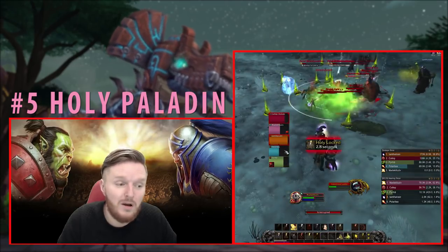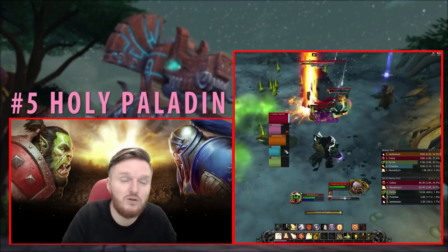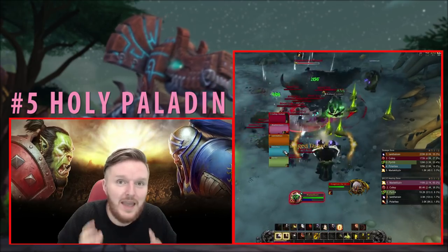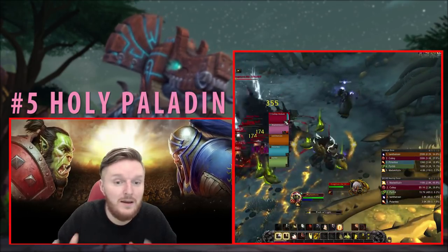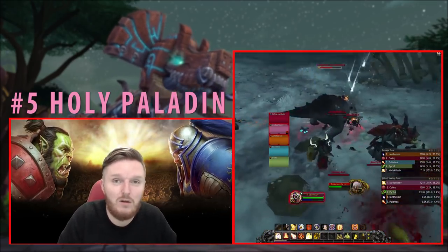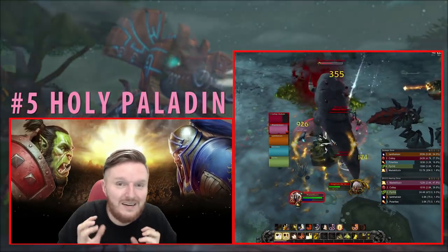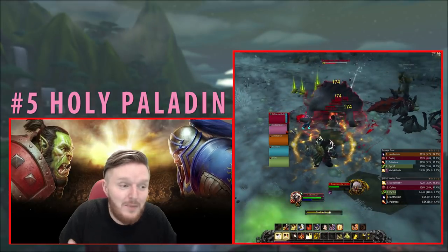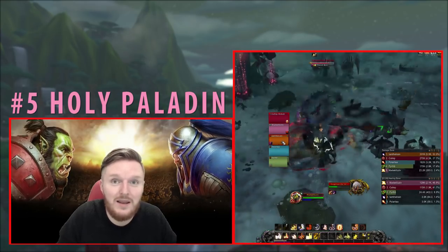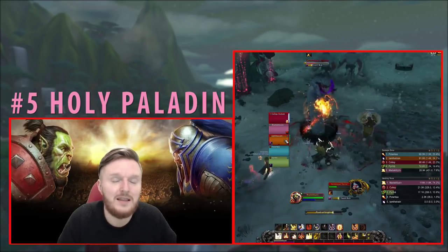In BFA, you no longer have Tier's Deliverance, and your Aura Mastery — whether using Aura of Sacrifice, Devotion Aura, or Aura of Mercy — is not a gameplay-engaging cooldown. You just press Aura Mastery and go about your business. You don't have as many cooldowns anymore, so the gameplay is relatively simple. It comes down to Holy Shock, Light of Dawn, and fillers — Holy Light or Flash of Light depending on your situation, your mana, and whether you have Infusion of Light procs. It really isn't that difficult to pick up.